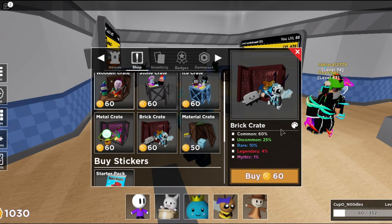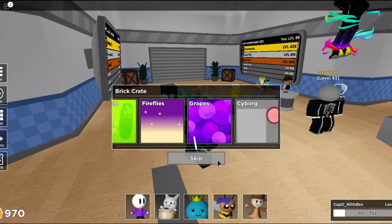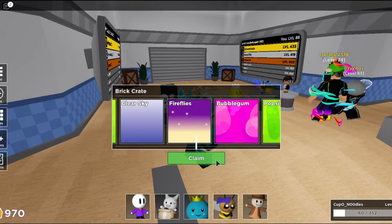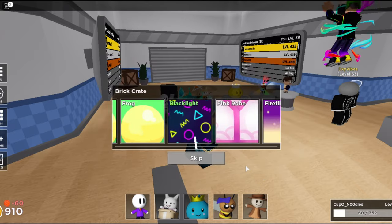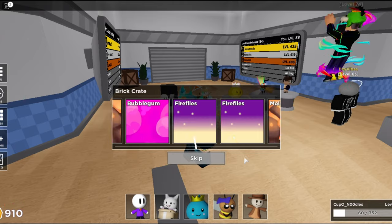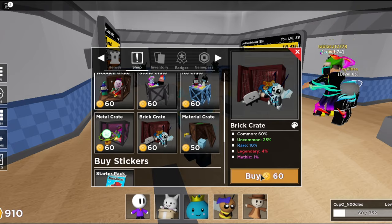I'm just praying for any mythical or legendary at this point. Let's just go. First crate in, let's see what we get. Fireflies. All these skins look so cool, by the way, because they're all community made and the community knows what's good. Frog. I'll take the frog.